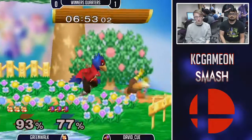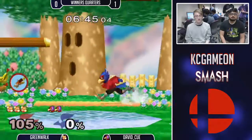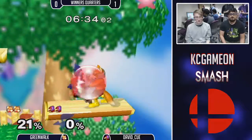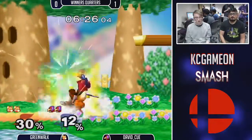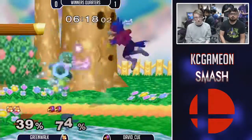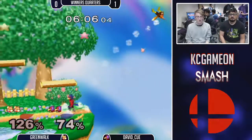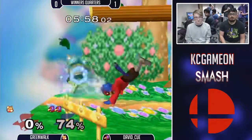Greenwalk has been able to get the opponent into the corner pretty well, but it looks like he's just been able to either roll through or full hop over and get out of the corner pretty easily most of the time. Got him in the corner again — and then roll through. Getting to his shield. He's getting pretty good at those against Houka. It's dangerous to hold down there.